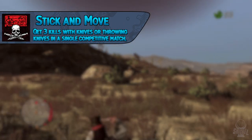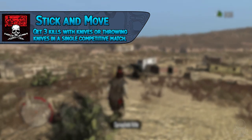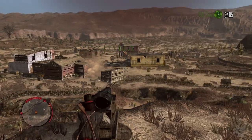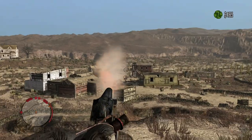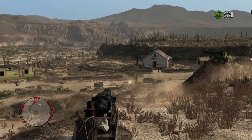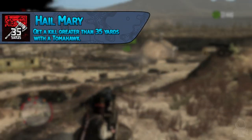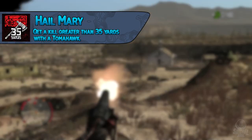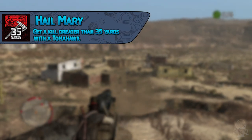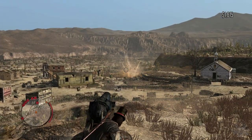The trophy Stick and Move requires getting three kills with knives or throwing knives in a single competitive match. You can use either throwing knives or a regular melee knife; the game mode doesn't matter, you just need to be in a public lobby. The trophy Hail Mary requires getting a kill of greater than 35 yards with a tomahawk — it's a trial and error process. When you kill someone it gives you a distance, so you or your partner need to be at least 36 yards apart for it to register.